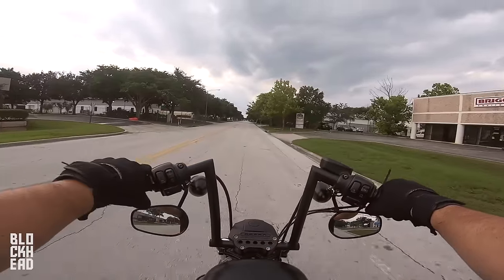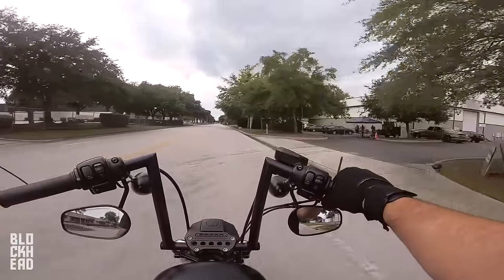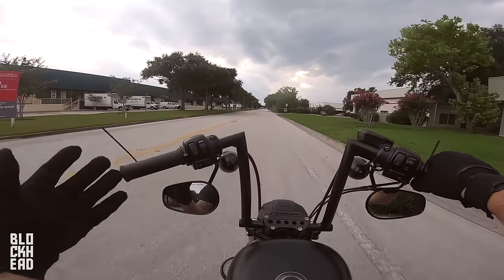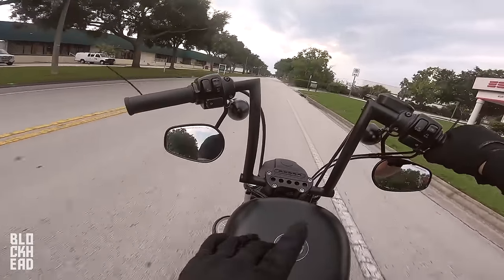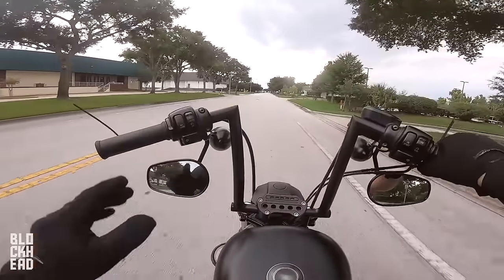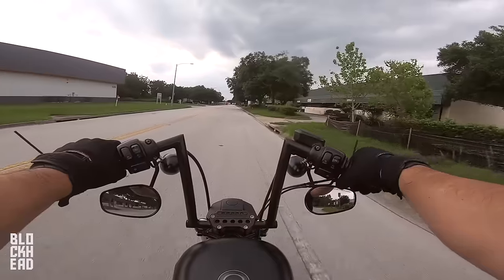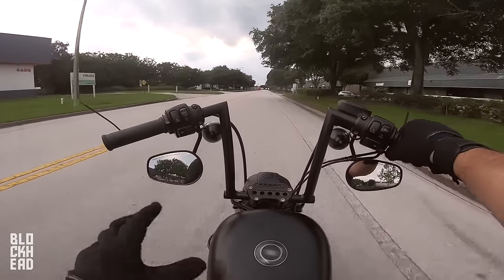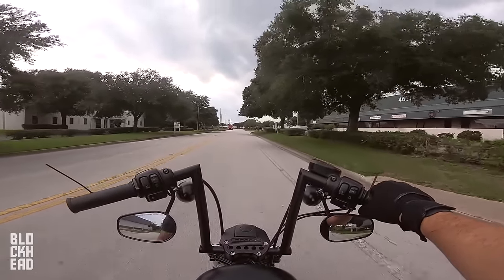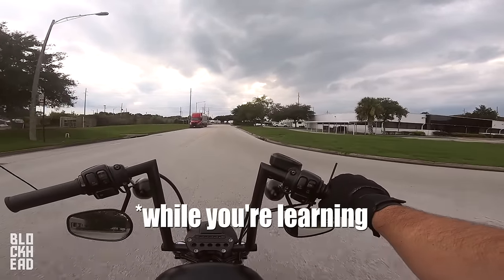Off throttle, on clutch, shift into fourth, back on throttle. Off throttle, on clutch, shift into fifth, on throttle, release clutch. See right now the bike is kind of lugging — I'm not supposed to be in fifth gear at like 40 miles an hour. So I'm going to downshift: off throttle, on clutch, downshift, back on throttle, off clutch — and this is about the right gear. I could actually probably be in third gear too.